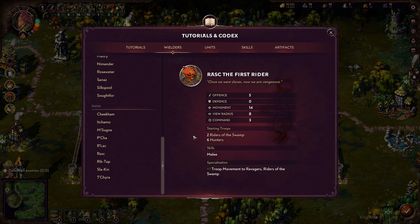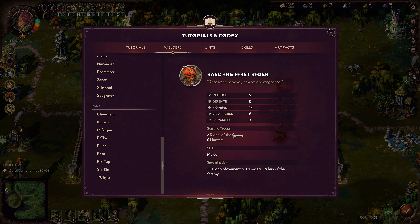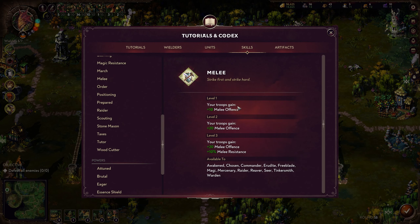Rask is probably one of the fastest wielders in the game with 14 movement. He does bonuses to your Ravagers and Riders of the Swamp, even starting with two Riders of the Swamp. I think this guy is the ultimate second wielder — once you've already set up the board and upgraded to tier three, pop this guy out and he'll be able to snatch up all the places of power with experience, skyrocket in level, and immediately tap into the Riders of the Swamp, increasing their troop movement by one and using the melee skill to further increase their offense.